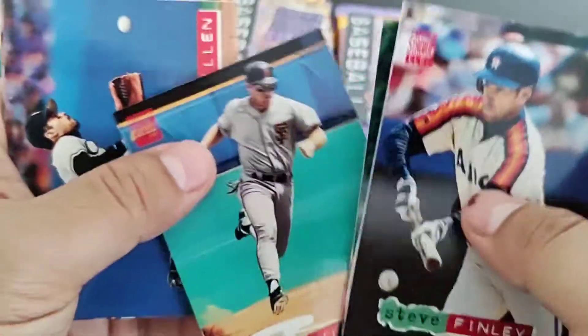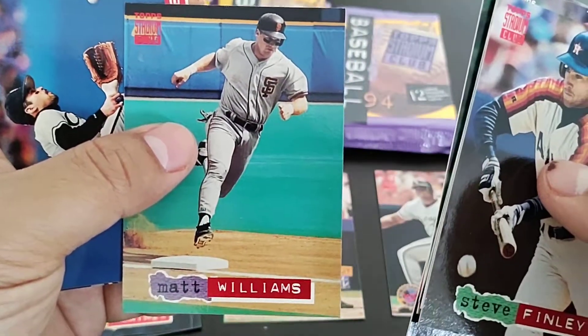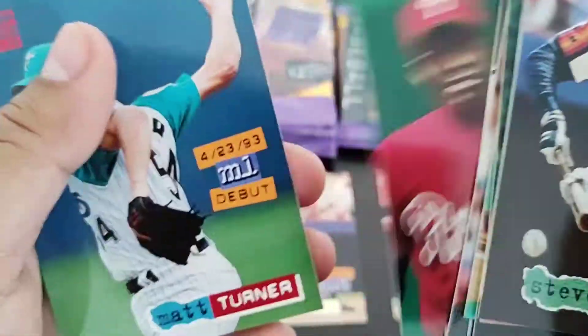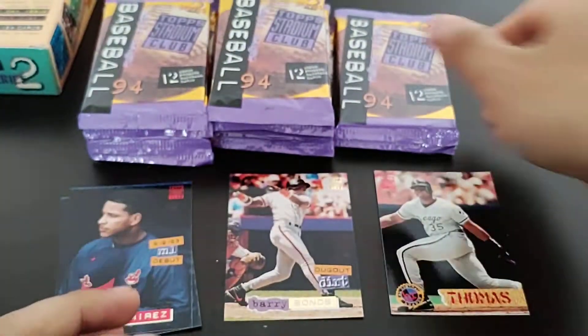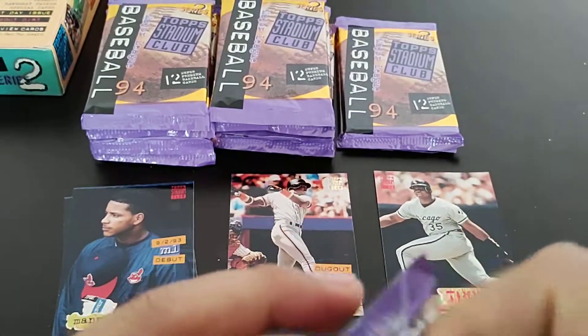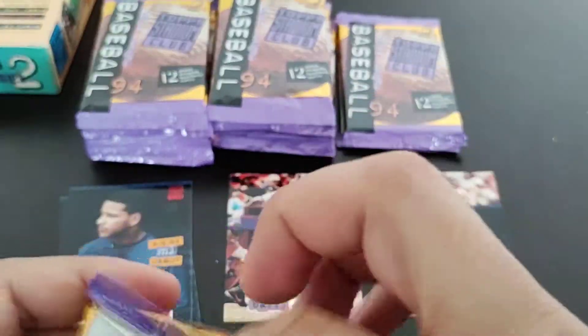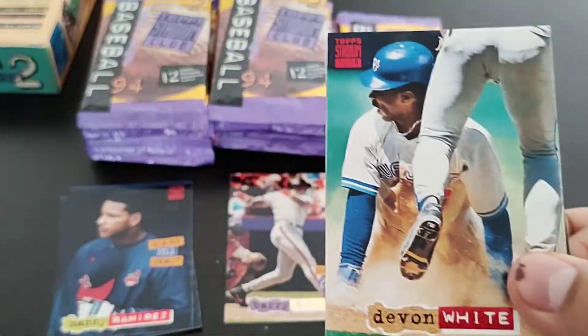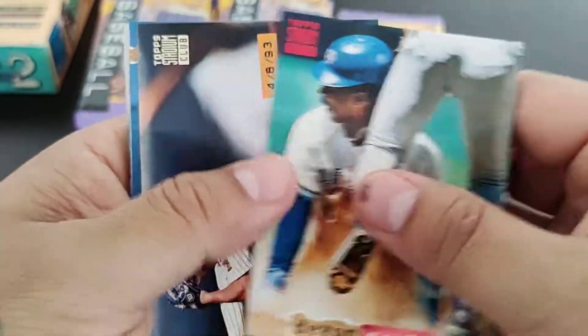These dugout dirt cards are really annoying. Matt Williams. Ozzie Guillen. Another Gary Gaetti — some duplicates now. I did not get a chance to look at the checklist, so I'm not sure who's in Series 2.